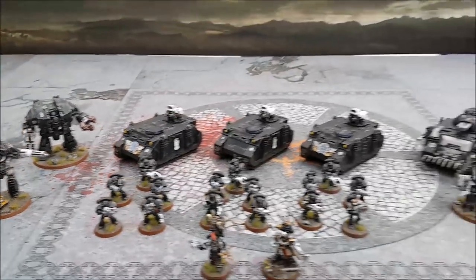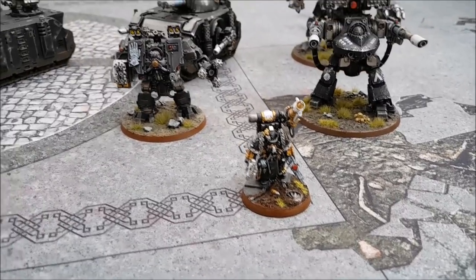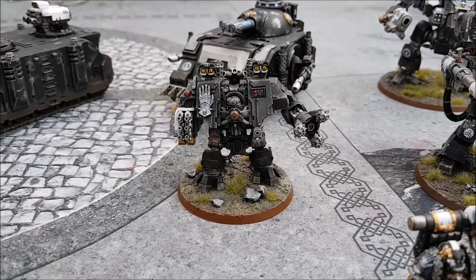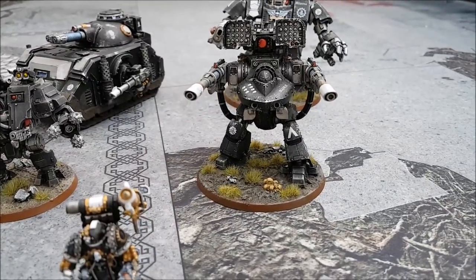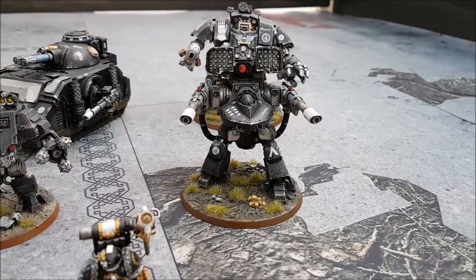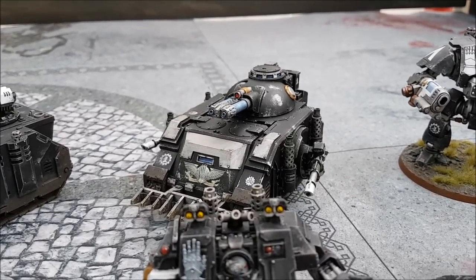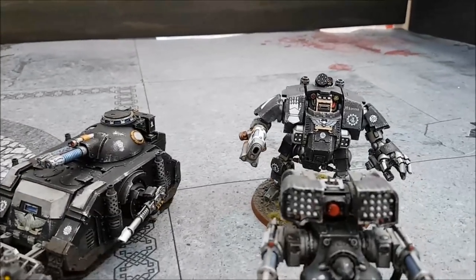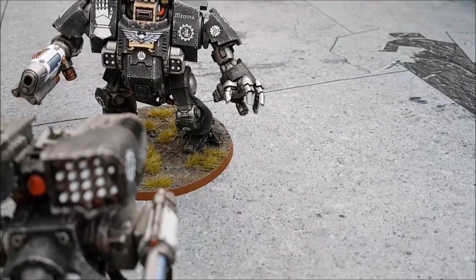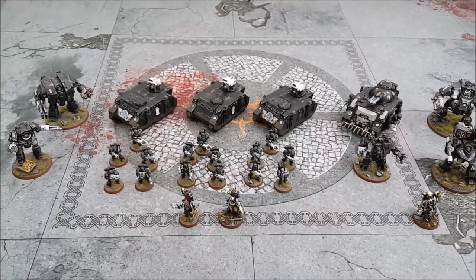I also have a separate Vanguard Detachment led by a Tech-Marine with a conversion beamer and power axe. We have an Ironclad Dreadnought with hurricane bolters, ironclad launcher, melter, and siege drill; a Derio Dreadnought with missile launchers and strength 10 mortal wound lascannons; a Relic Demi-Predator with plasma executioner and lascannon sponsons; and a Redemptor Dreadnought with plasma cannon, fist, gatling gun, and frag launchers. That makes exactly 2,000 points.